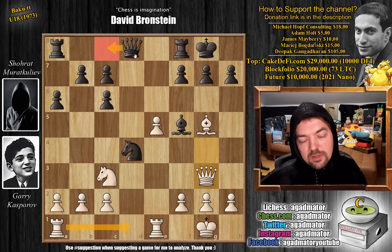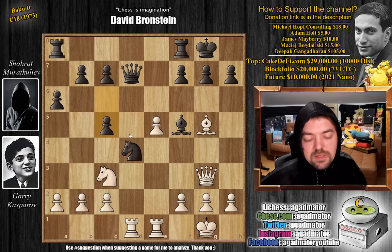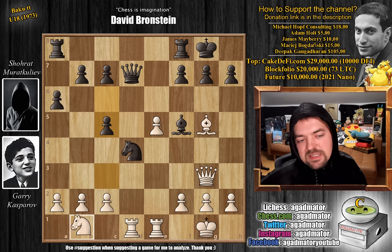Now bishop captures on f5 — Kuliev attacks Gary's queen. Queen to g3. Now you really have to be careful. There is no knight on e6 guarding the g7 square. Here queen to c8 was played, getting the queen out of the bishop's way and out of the d-file. Kuliev was afraid of rook to d1. But in fact, queen to d7 was the best move here. The point is that after rook a to d1, you can play c5, and there is no good way for white to move the knight and take advantage.